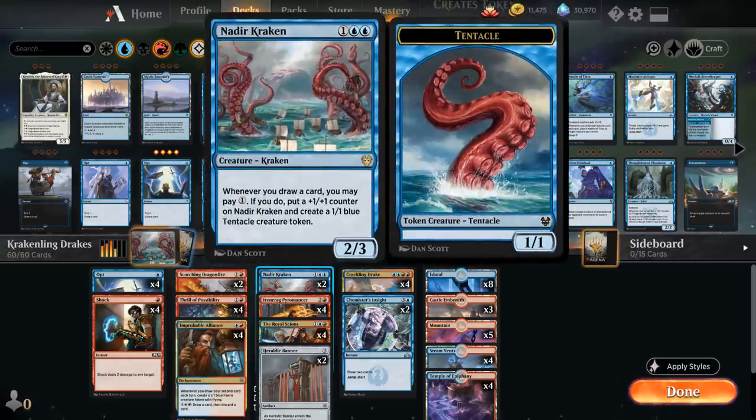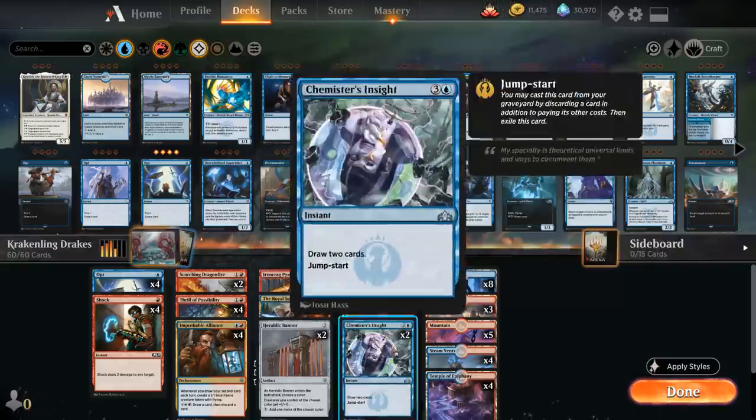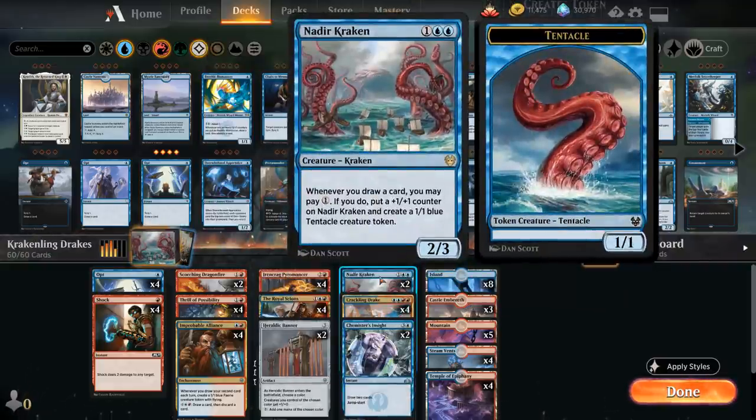The reason we're not playing more than two copies of Kraken is it's still pretty mana-intensive and not great in multiples, so two copies is the sweet spot. It's also not a card we'll play on turn three very often — it's better to play the Kraken and be able to put a counter on it right away, so it's often a turn four or turn five play where we can activate the ability immediately to get value even if they answer the Kraken.